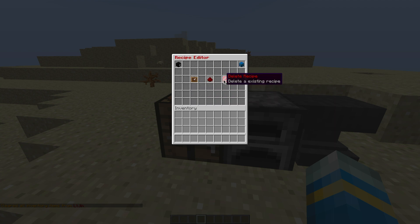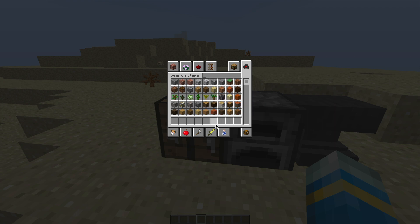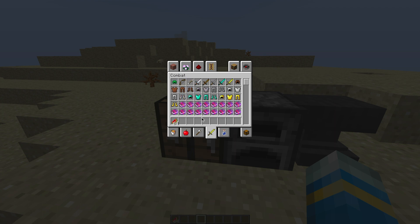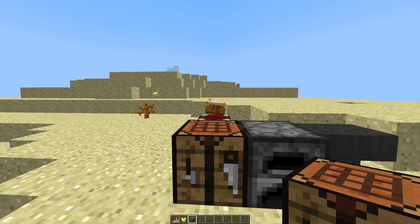Next, we're going to go into the recipe editor and create a brand new recipe. You can also edit and delete them as well. First of all, we're going to grab some items — let's grab some watermelon slices and a chest plate. Once we've done this, do /cc and go back into it.